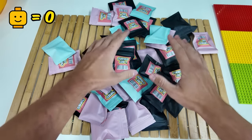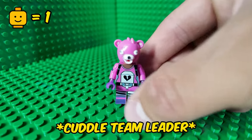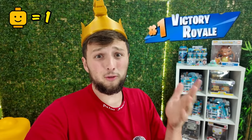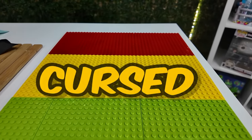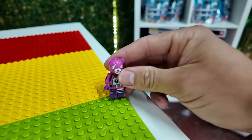Starting with this one. Let's see what we've got. First up, we got the Cuddle Team Leader. This one here has literally got me so many crowns on Fortnite — I've got one on right now. I'm going to be rating every cursed Lego from not cursed to extremely cursed. I don't think the Cuddle Team Leader is that cursed, so we're going to put it right here.